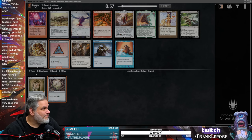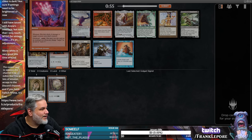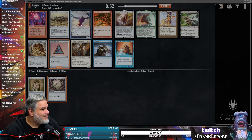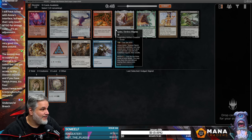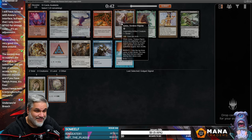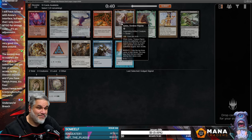We also have Golos. Look at this Mizzium Mortars in the old frame — wild. Ulamog is a thing if we get any crazy. I'm not an Underworld Breach guy, and you know that, but you're not going to stop saying Underworld Breach. That's just who you are, and I accept you — accept and love, my friend.